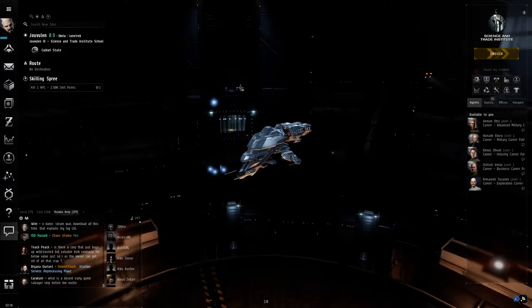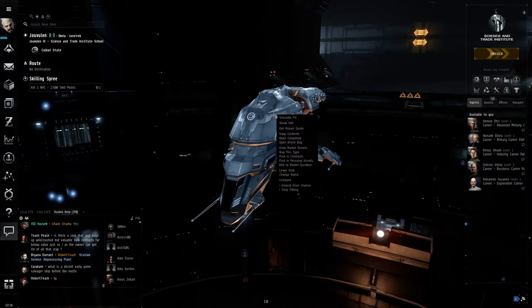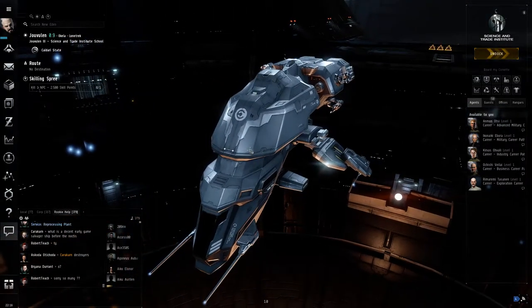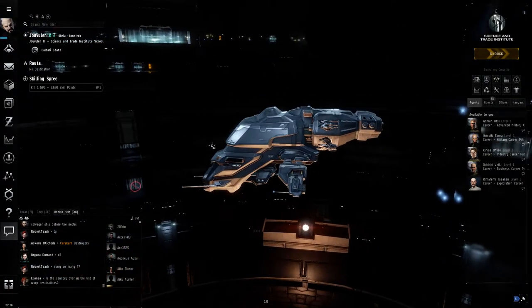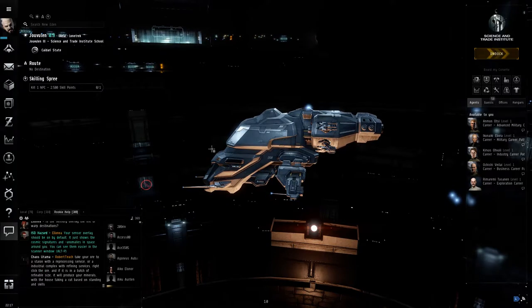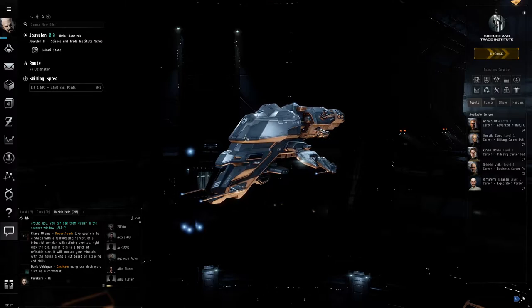Every ship is customizable. You can customize the look with skins, and otherwise customize it with whatever modifications you want. The idea is to match the guns the ship uses with the guns you're going to be using to get the best out of it. You can fly any ship as long as you train for it, and attach any guns as long as you've trained for them.